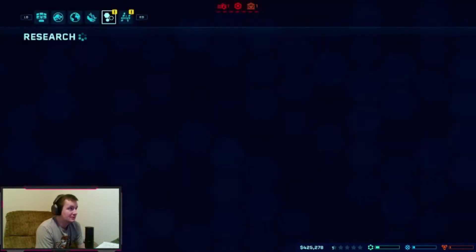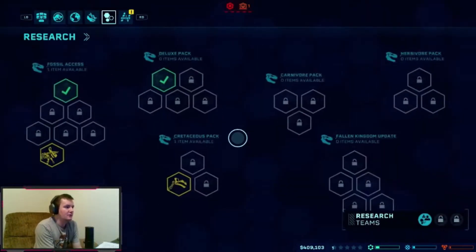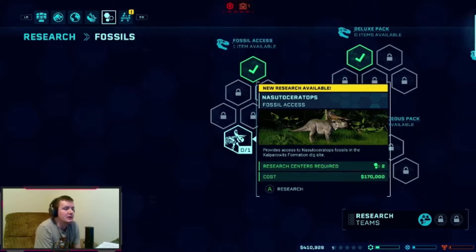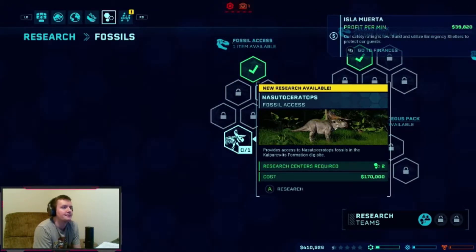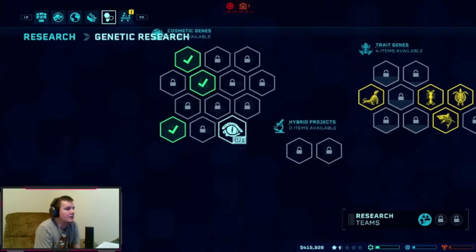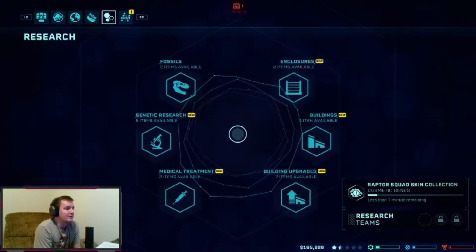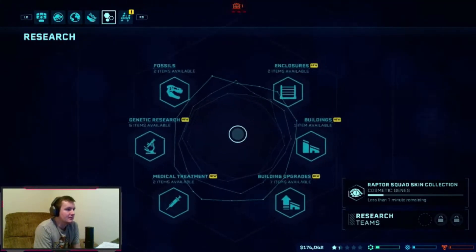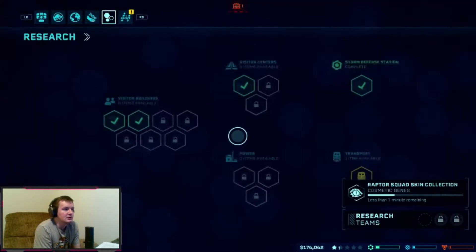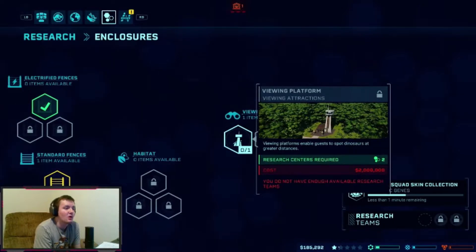Alright, our research center is running and we can start researching. We have two new fossils — Iguanodon and Nasutoceratops. I'm not particularly interested in them right now, but maybe down the line. I want to get the Raptor Squad skin pack since we're going to start making raptors — it gives you all the raptor skins from the Jurassic World movie, though it costs two million.